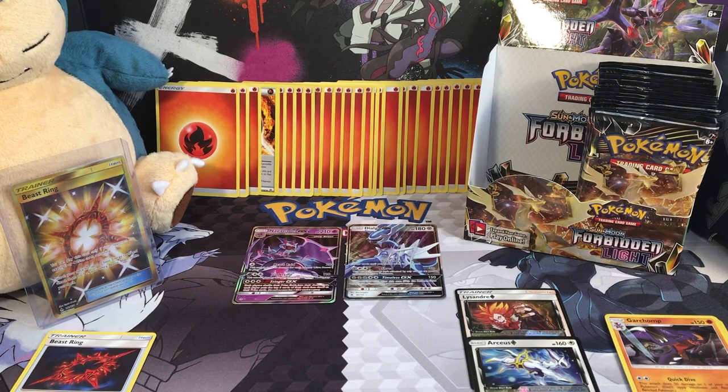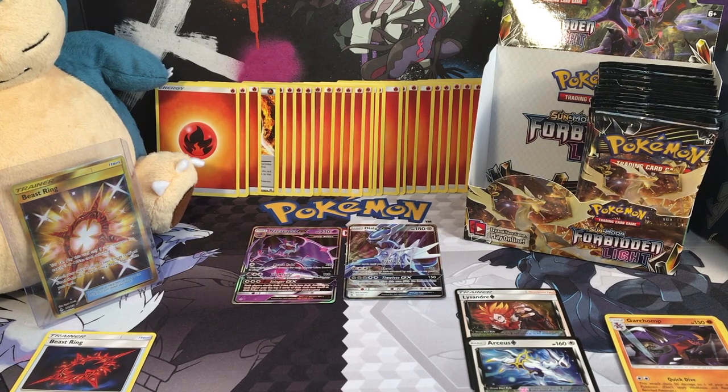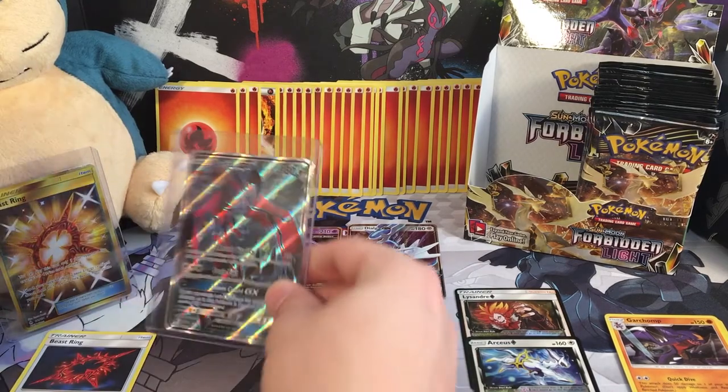Oh my gosh, back-to-back Beast Ring and now a Yveltal — it's amazing. Let's get this guy protected, put him in some protection. I'm going to put him in the top of my collection because this card is also very pretty, very well centered. This print is looking much better than some of the previous prints of the past — some of them were pretty poor. Let's put it right behind the Beast Ring.